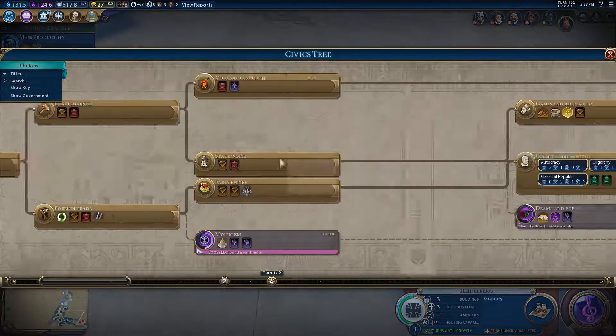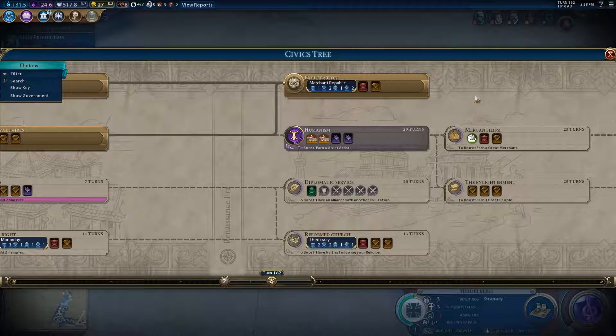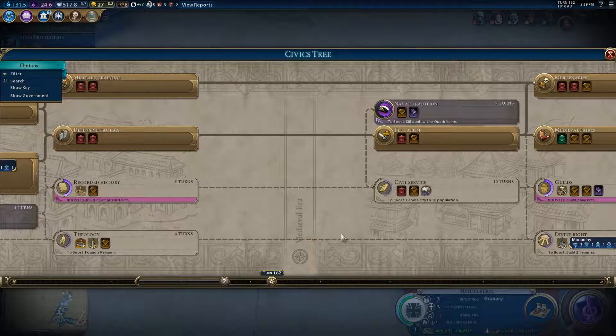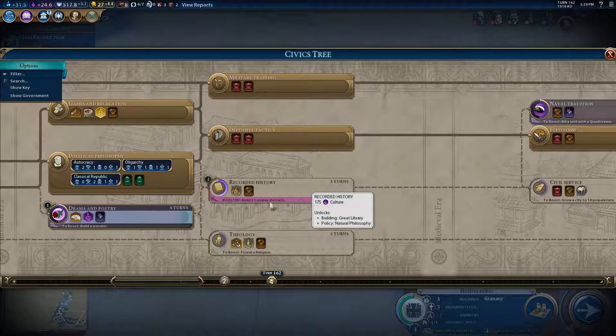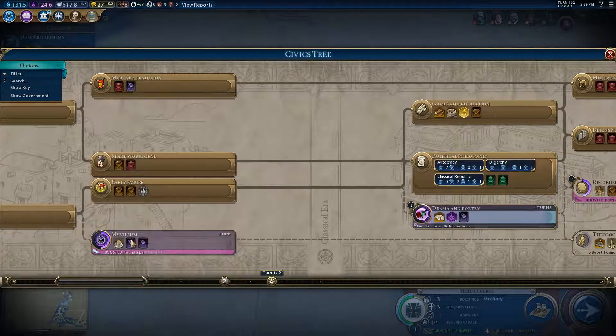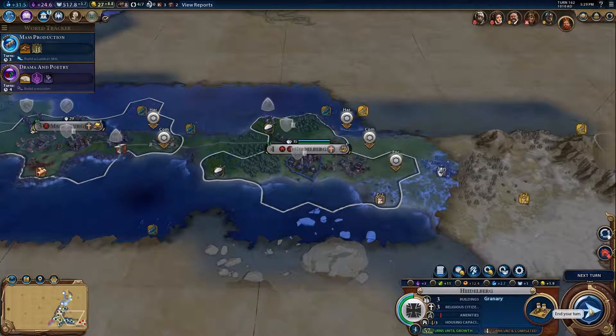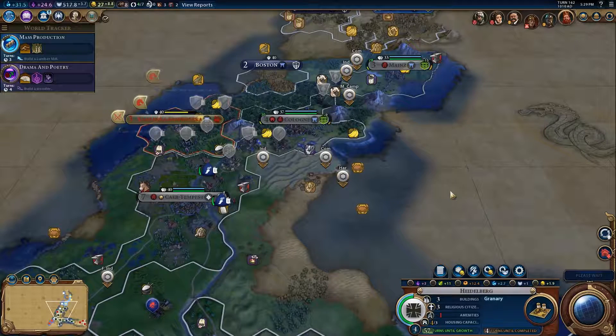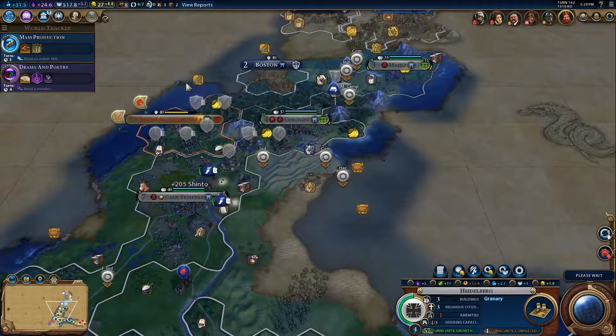Civics - we've got the main one that we wanted, which was exploration. Humanism for more culture, but we haven't actually been that far behind culturally. Guilds - plus 100% industrial zone adjacency, plus 100% commercial zone adjacency - that is one I would like. We'll need civil service and recorded history. Let's get recorded history because we now have the two campus districts. We need drama and poetry first. We can now have more trade routes so we'll need to start pumping out more traders. Scythian army is leaving again - still no walls. Let the real bombardment begin.